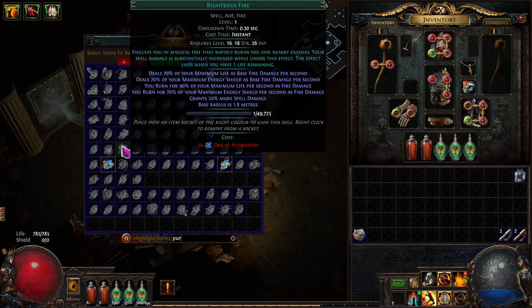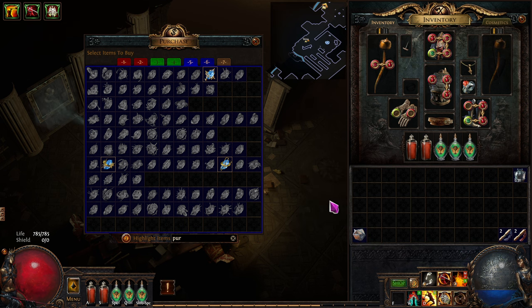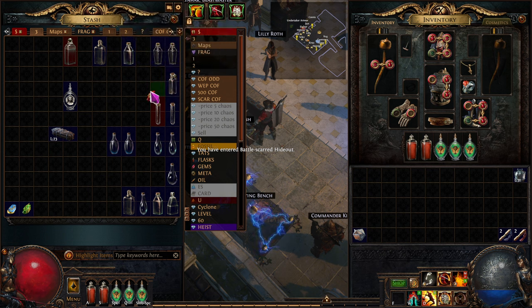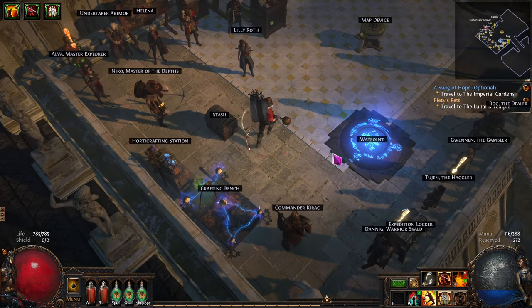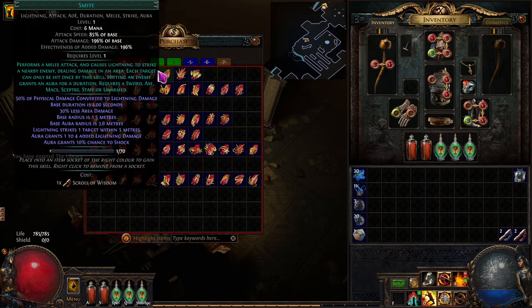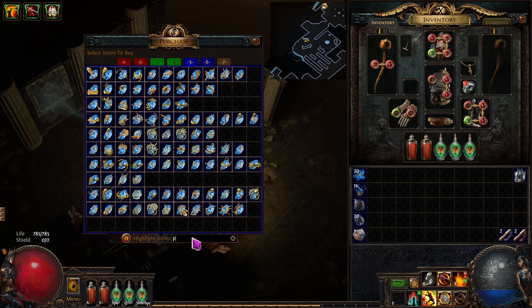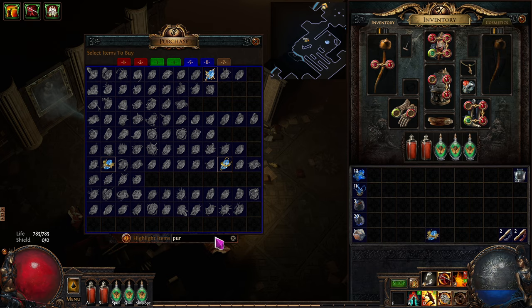We need to go back to our hideout and grab alteration orbs to buy Purity of Elements. We also need Automation, Withering Step, Steel Skin, and eventually Phase Run. We're going to buy all these gems now so we don't have to come back. Purity of Elements is a blue gem, and Automation also costs an alteration. Withering Step will add to our movement speed.